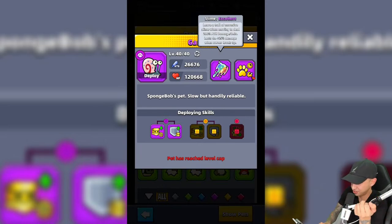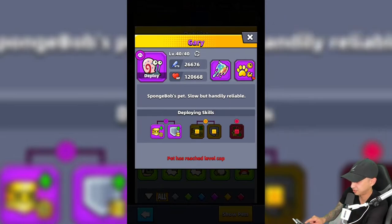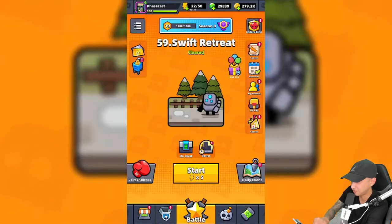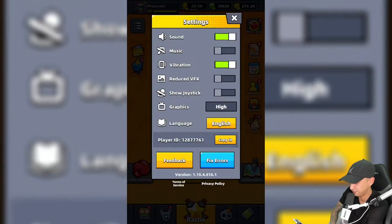Gary's legendary skill 'Super United Effort' increases pets' inherited HP by 20%. To unlock the event, you need version 1.15.4 - go to wherever you download games and update. I don't understand how they expect players to afford the Deep Sea pass.